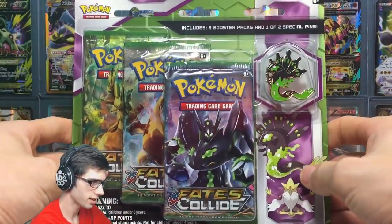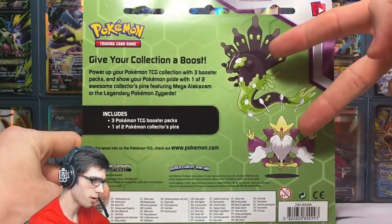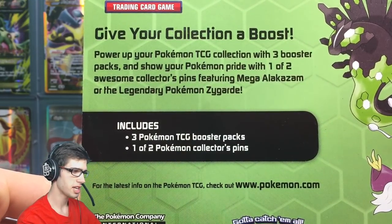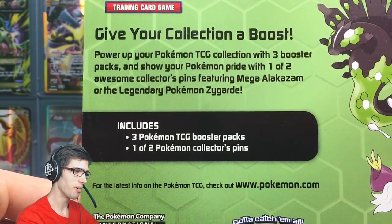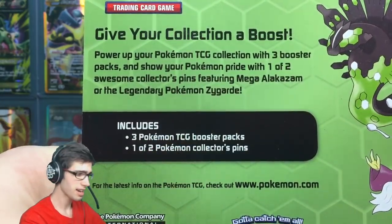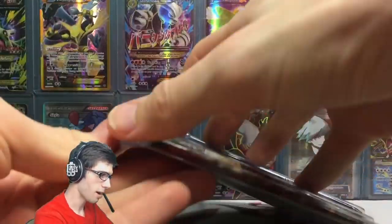Let's have a quick look at the back here, as we do on the channel. We got the two mascots of the pins, and it says: 'Give your collection a boost — power up your Pokemon TCG collection with three booster packs and show your Pokemon pride with one of two awesome collector's pins featuring Mega Alakazam or the legendary Pokemon Zygarde.' Pretty plain and simple contents.